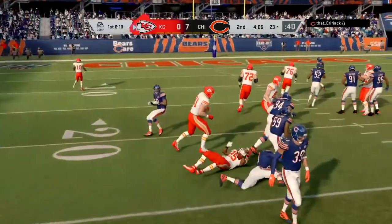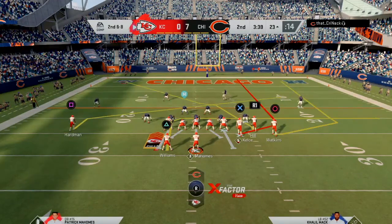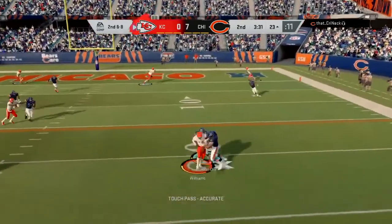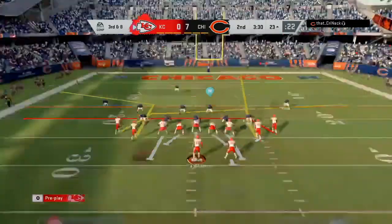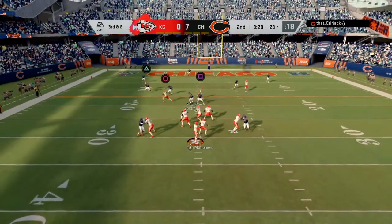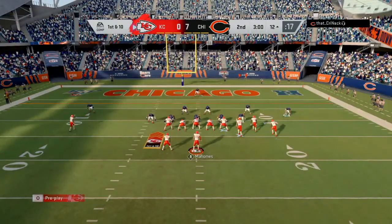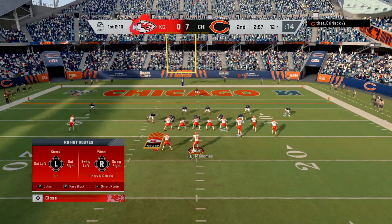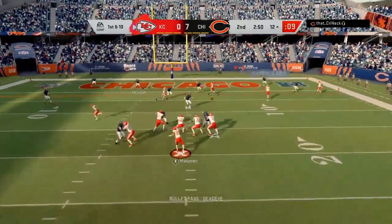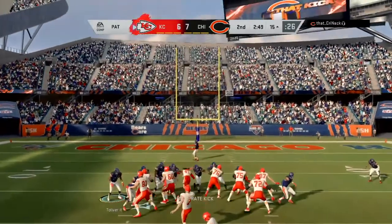At the 25 yard line I try the stretch run but he limits me to a two yard gain. Back to gun bunch hoping to exploit cover three — I go to the running back but he can't make the catch. On third and eight I go gun tight slots mesh switch, get Hardman open on the second drag route for the first down. Now in the red zone at the 12 yard line in gun bunch, I see that single high safety — Kelce is wide open for the touchdown.